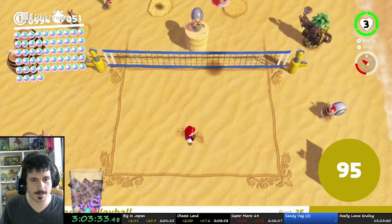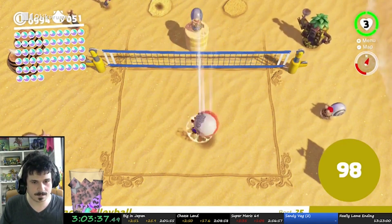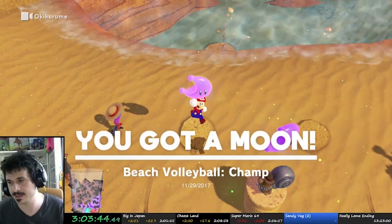There are also other challenges in the run. One of the biggest is a volleyball minigame. Mario must hit a volleyball 100 times in order to get power moons. If you miss once, you have to start over. Messing up this game means losing a large amount of time.